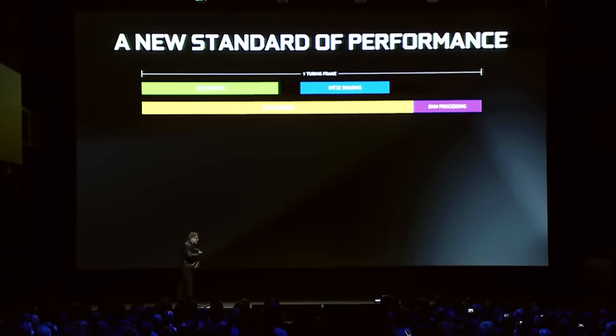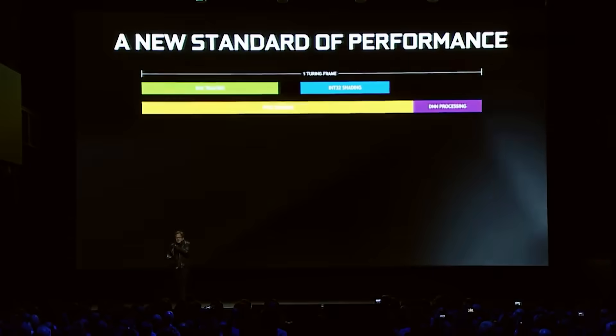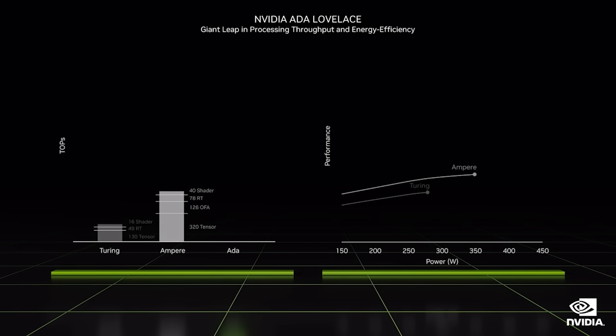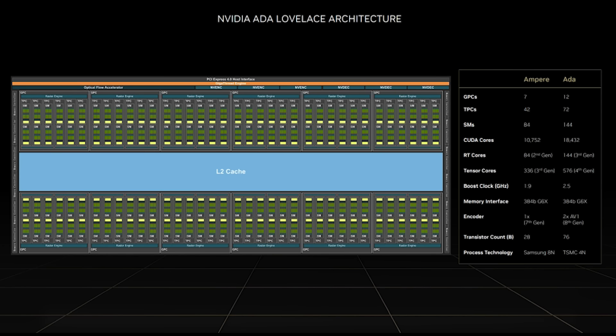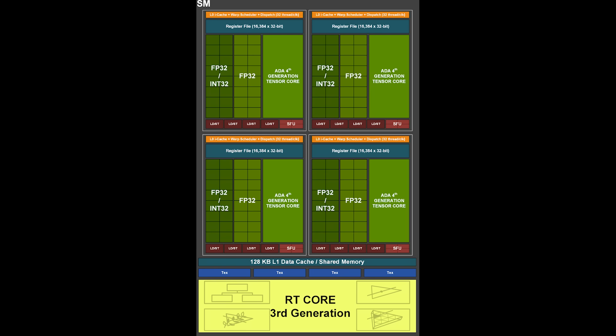So what does that actually mean? Let's pick on GB202, which is a good candidate because it's going to be the one that basically ends up in RTX 50 for gamers. It's representing GPC which is 12, and TPC which is 8. From what we understand based on rumors, a lot of the configuration is very similar, so there isn't a big difference in the number of SMs per TPC — it looks like it's the same. This means you can do some basic math, and we're looking at 192 SMs total.